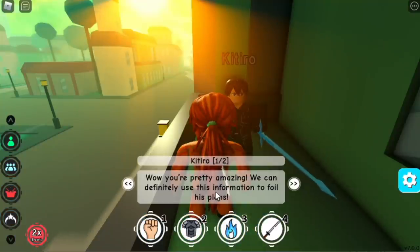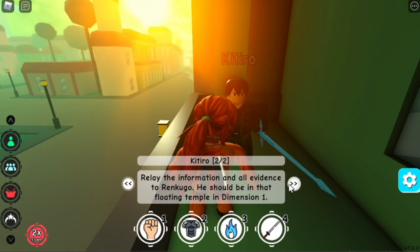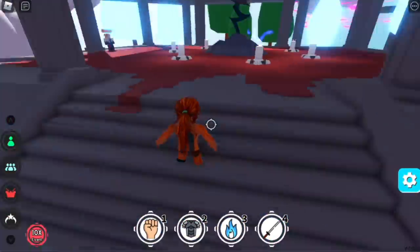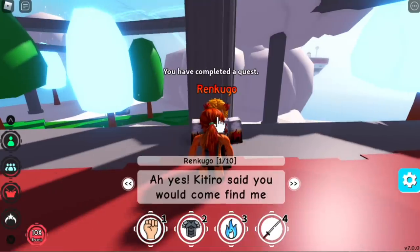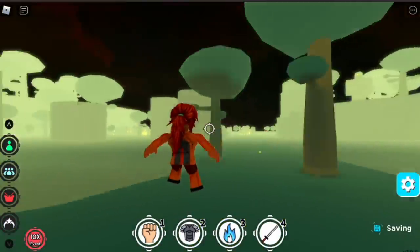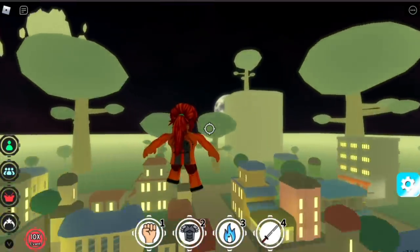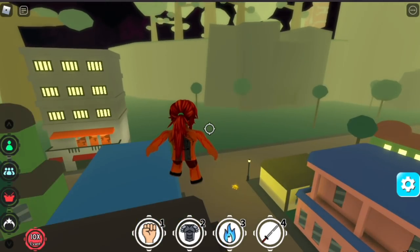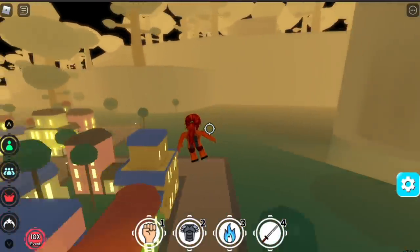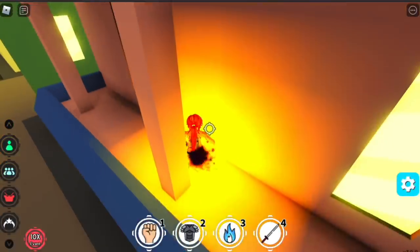Now for the hardest part — the cores. Each dimension has one core. Starting with Dimension Two: first talk to Rengoku. To find the core, fly to Antiku, the Anime Tokyo shop. From the training area in that zone, go straight, then turn left, turn left — there you go, that's the first core, Dimension Two.